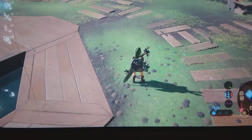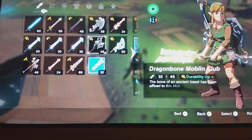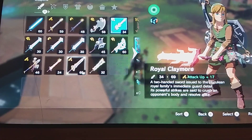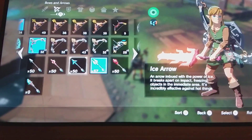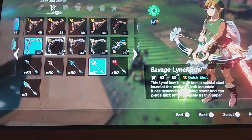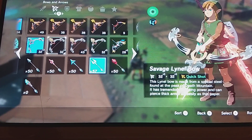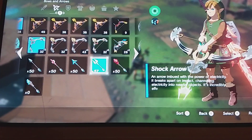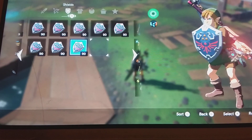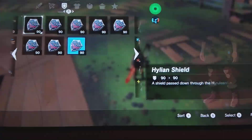Here's the duplication glitch for the Hylian Shield. What you're gonna need is a great thunder blade, a great flame blade, and anything that's metal. Then you want five bows that can shoot times two, three, four, five — but it can't shoot one. You'll need over 20 shock arrows, a shield, and the Hylian Shield if you want to duplicate it.